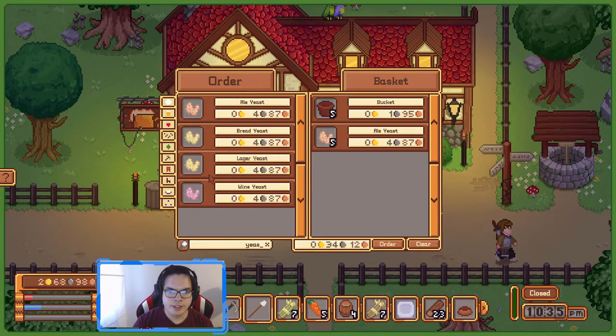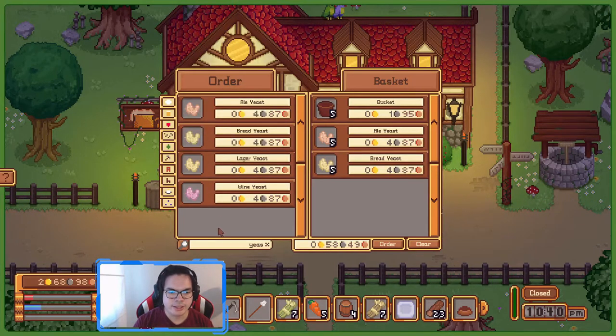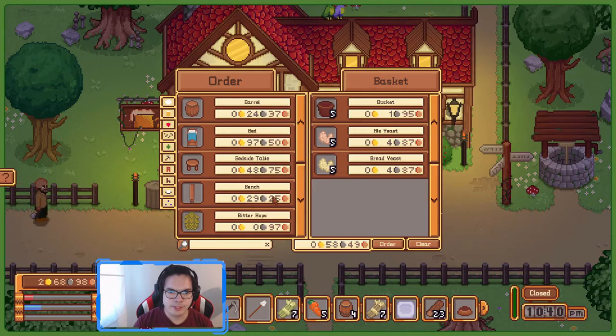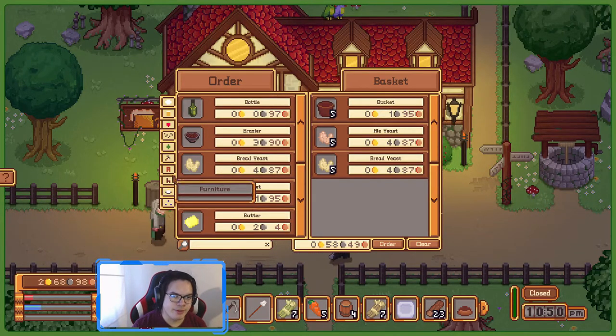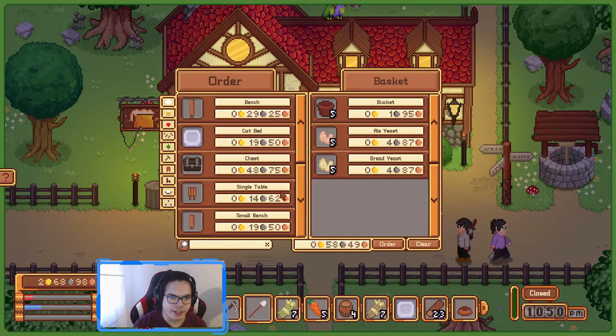Red yeast, slugger yeast, wine yeast — buy more of those. What else do we need? Empty kegs — we're kind of okay. Braziers provide comfort — 10 comfort. Oh yeah, we haven't really thought about decorating the place.